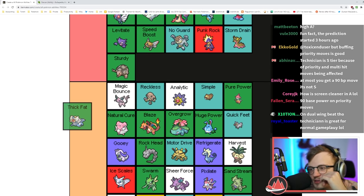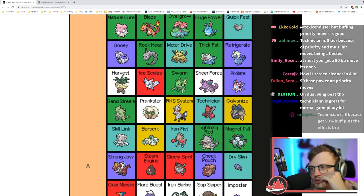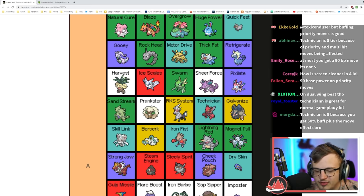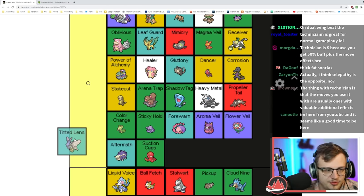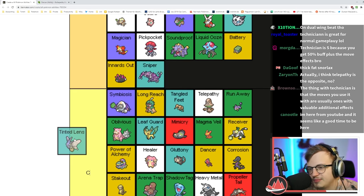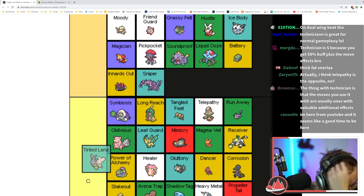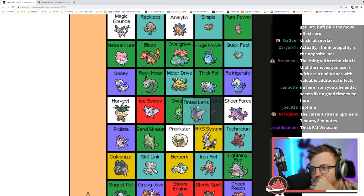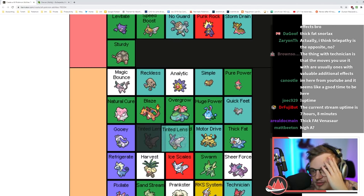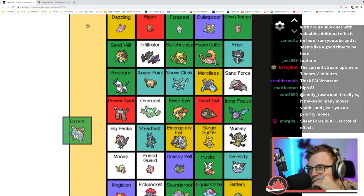Tinted Lens basically means nothing resists your moves — you deal regular damage against resistant targets. It's a good damage increase, A tier for sure — gives you a really easy way to get good coverage. Torrent: gaining 50% damage at one third HP is pretty good if you play around it properly. Best of the three starter abilities because Water is the best type.